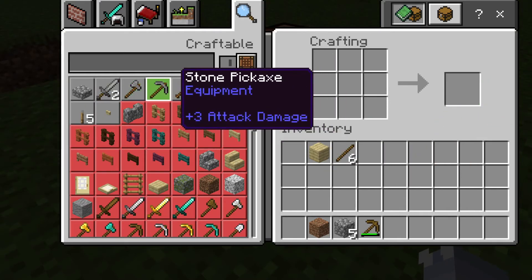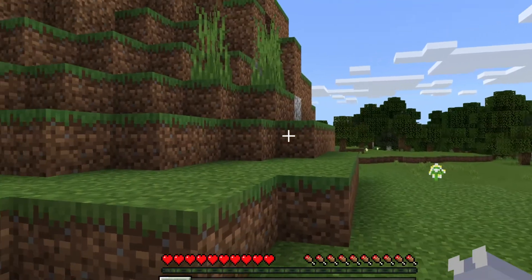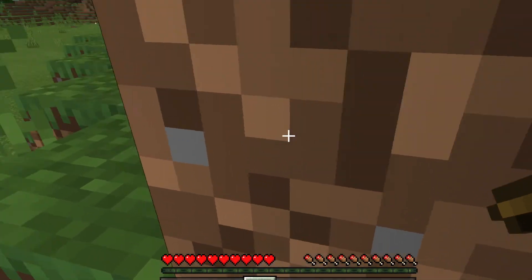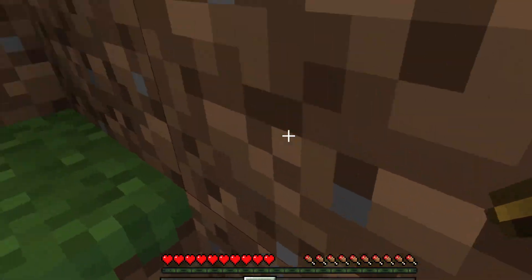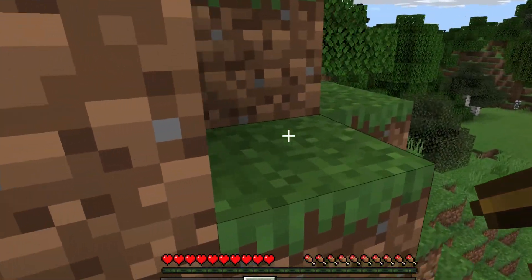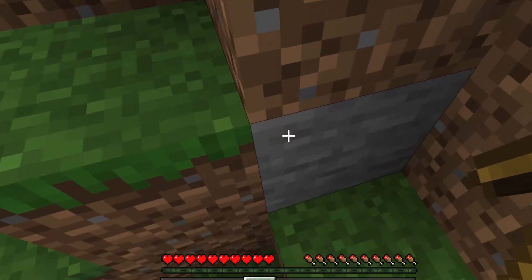With the rest of your wood, make a couple more sticks. What you want right now is a stone pickaxe, a stone sword, and a stone axe so you can go ahead and collect more wood. These are some pretty nice starter tools for Minecraft survival worlds.